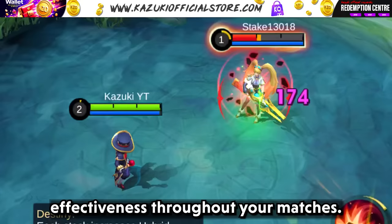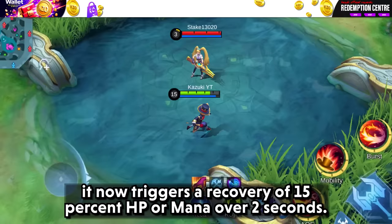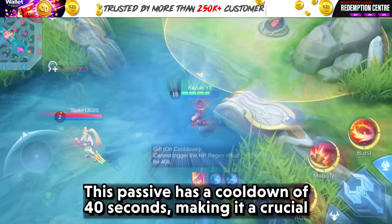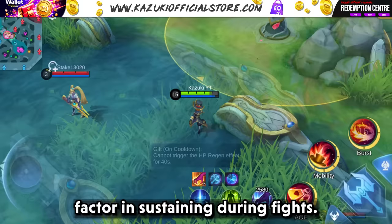Its unique passive, Glancing: when your HP or mana drops below 50%, it now triggers a recovery of 15% HP or mana over 2 seconds. This passive has a cooldown of 40 seconds, making it a crucial factor in sustaining during fights.